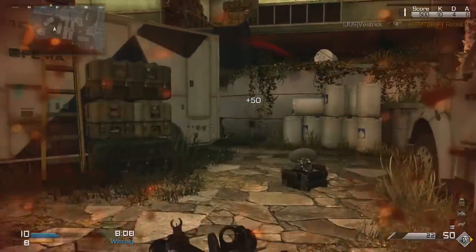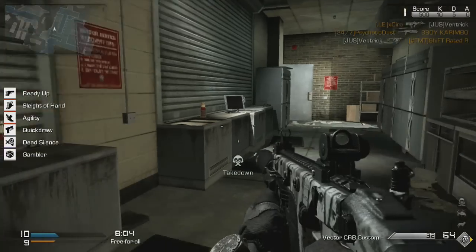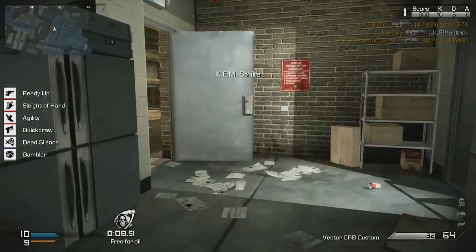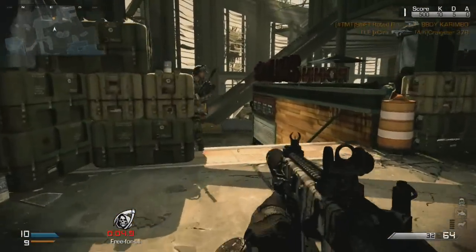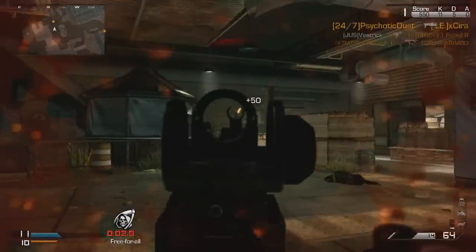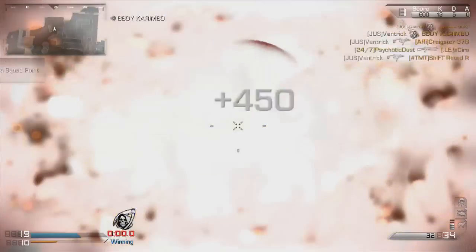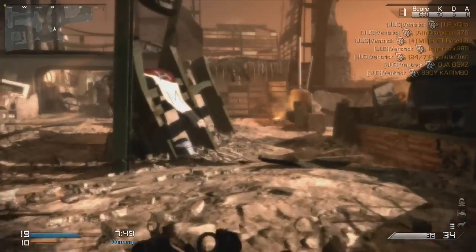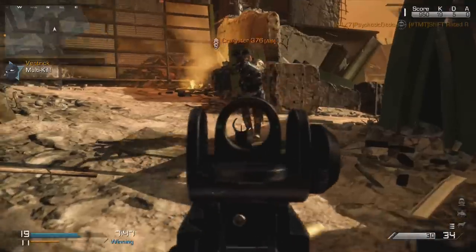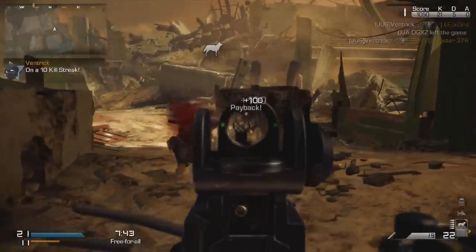Unfortunately I died right away here, but I should kill somebody. As I go to call it in, I die — but I get to call it in here. You can hear it does that nuclear countdown. I'm picking up a few kills while it's happening. They probably don't know what's going on since the game just came out — pretty much nobody's had this happen to them. And then boom, the map is all of a sudden an arid wasteland.